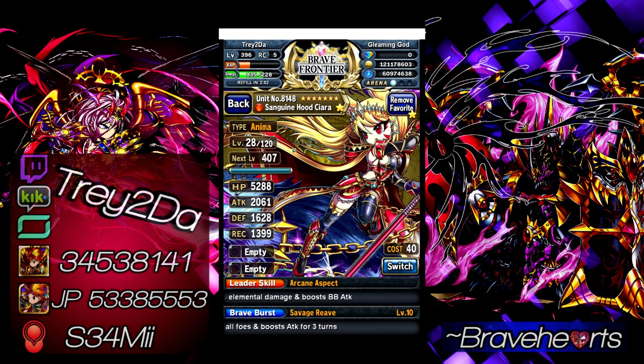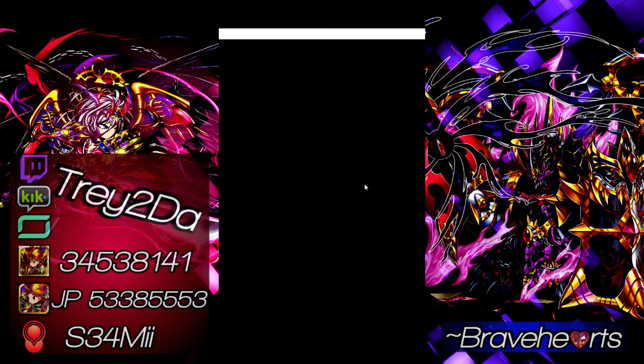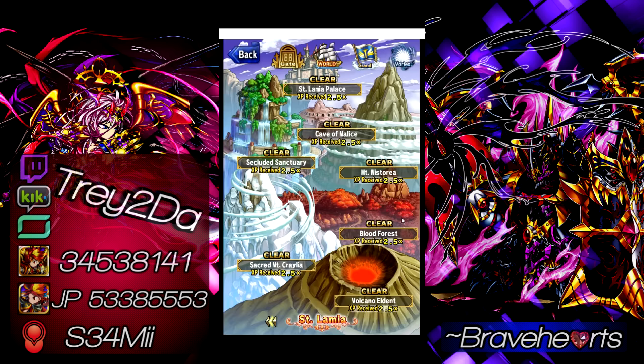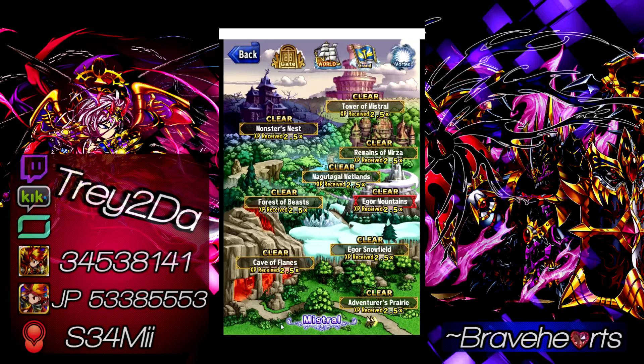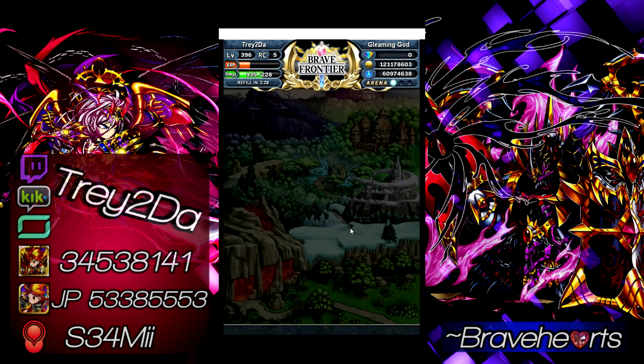So what we're going to do is run out here to quest mode real quick and see what she's all about. We don't need to go anywhere too crazy strong — just here to knock it out. Test drive time, you guys know what it is. Let's run on over here down to the slimes and make it happen.